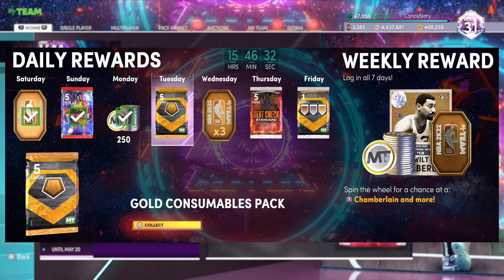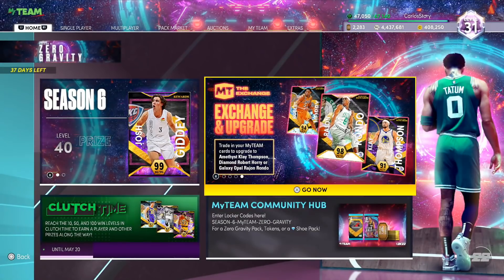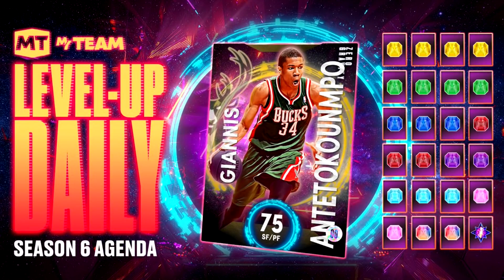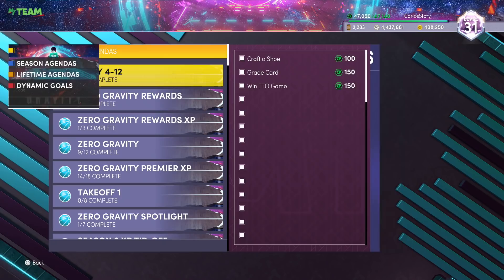So I logged in and we got a gold consumable pack — hopefully the daily rewards get better at some point. What matters right now is that you can get a free 6'8" point guard in the game, which is needed for the free Dark Matter we're going to be getting. They also updated the graphic for the free players. We're going to see an overall increase every time — a Dark Matter at the end, two Galaxy Opals, two Pink Diamonds, three Diamonds, two Amethysts, three Rubies, three Sapphires, four Emeralds, and four Golds.